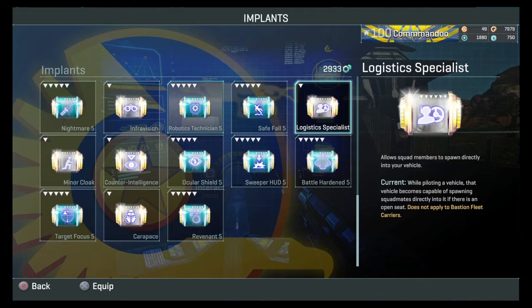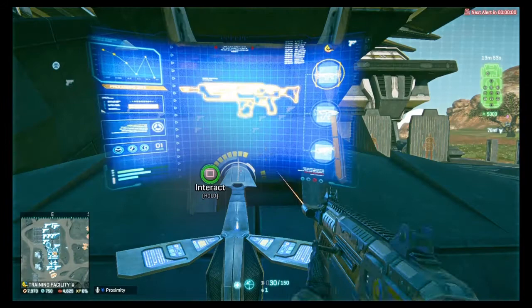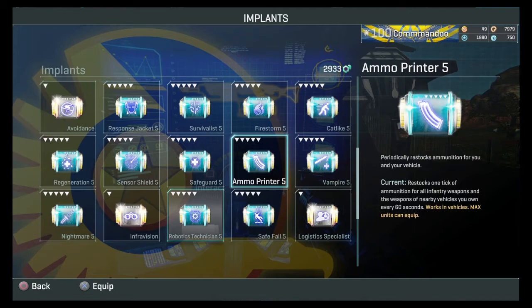Generally, as a new player, you want to put points into Ammo Printer for vehicles — very useful. You'll need Ammo Printer for this vehicle because it has four guns, and you need to supply ammo to all four. To use Ammo Printer you need to be the driver. It's not overpowered, and you will still run out of ammo, but it helps you not lose too much ammo.